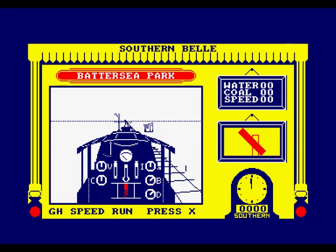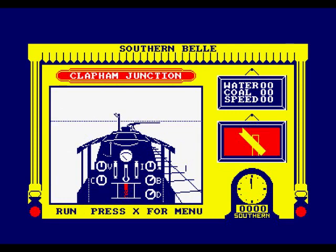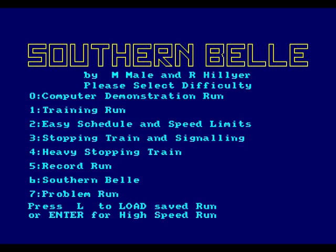It's doing the speed run on its own. This game uses keys — push X for menu. I'm pushing X but it's not letting me out. There you go, push it a few times. Right, I had a hell of a job trying to get the train going. You've got to use different keys as it performs different functions. Computer demo — demonstration runs, that's what you see if you don't do anything.